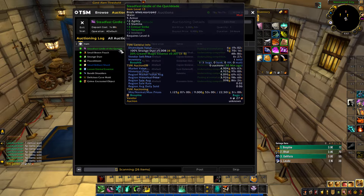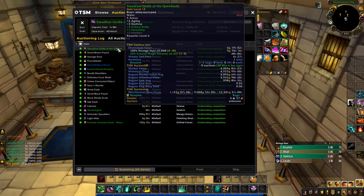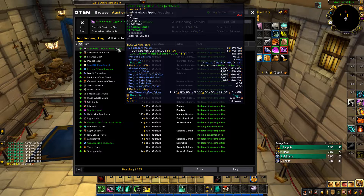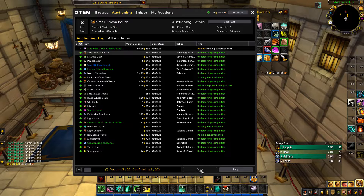We've got an item here that's going to go up on the auction house for 9,000 gold. This probably sells because it's versatility and crit for such a low-level item — that's probably why. Anyways, let's post all these bad boys up.